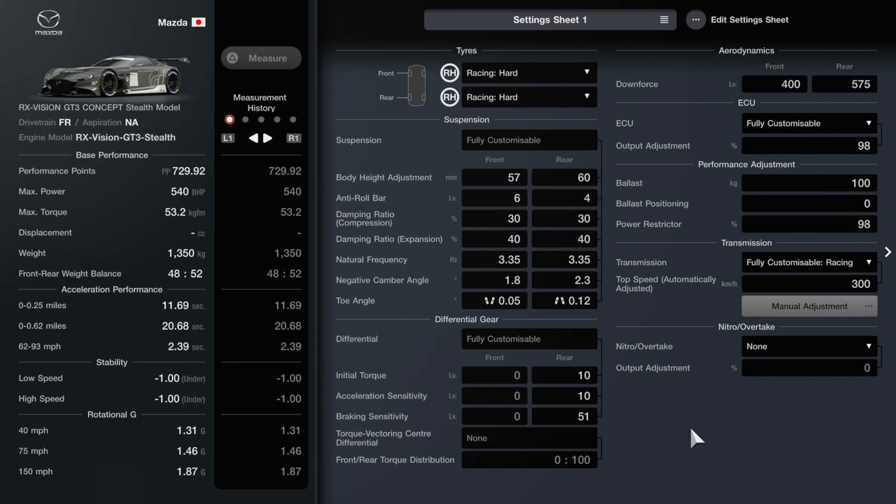I haven't changed the damper settings because they're fairly complicated — on other games you need telemetry to work with them, and we don't have something like MoTeC on PlayStation. So I've kept them as default for now and we can revisit that later. For natural frequency I lowered both down, which seems to give a little bit more traction and better drivability.